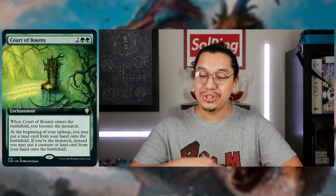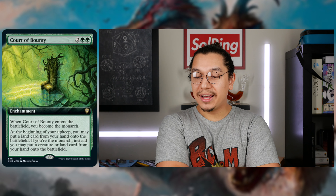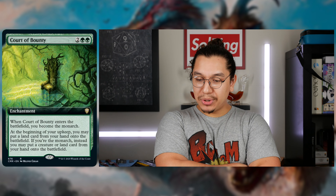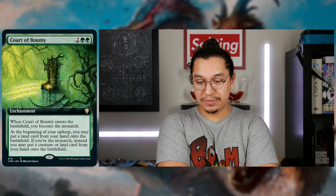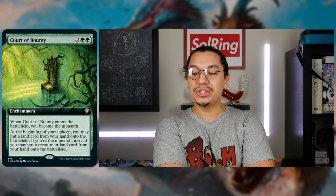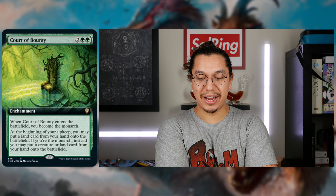Court of Bounty — two generic, double green enchantment. When Court of Bounty enters the battlefield, you become the monarch. At the beginning of your upkeep, you may put a land card from your hand onto the battlefield. If you're the monarch, however, instead you may put a creature or land card from your hand onto the battlefield.